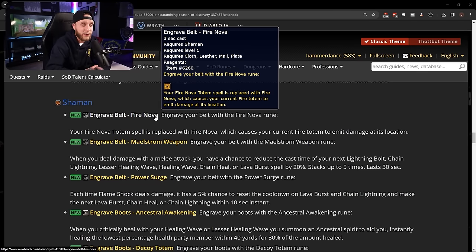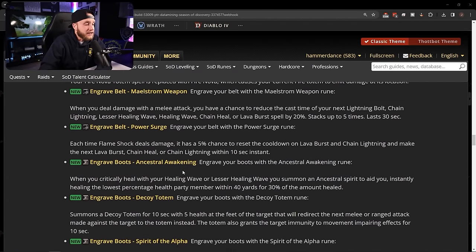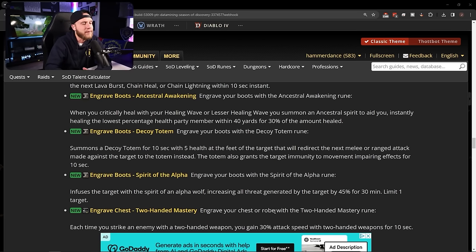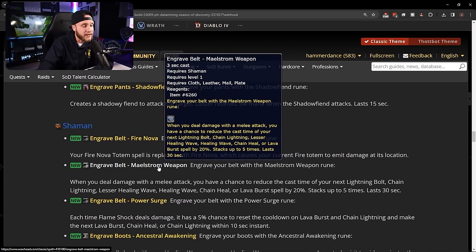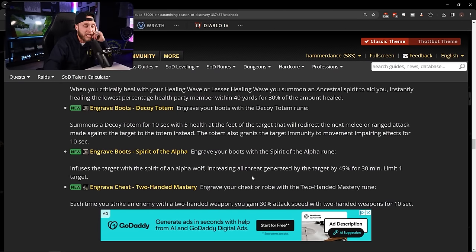Fire Nova is going to help a lot with AoE, Maelstrom Weapon will make playing enhancement feel really really good, and there's solid healing stuff here too. Shamans are already really good tanks so the focused addition of Spirit of the Alpha and Decoy Totem makes sense. Maelstrom Weapon will actually stack faster when dual wielding, but it could work with Two-Handed Mastery as well. Let me know your thoughts on these shaman runes in the comments.